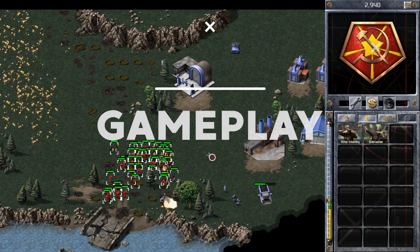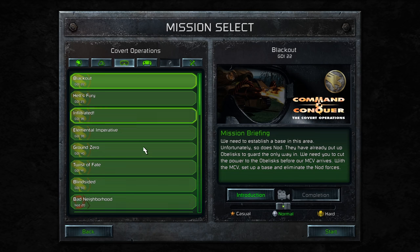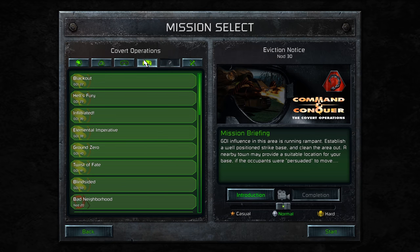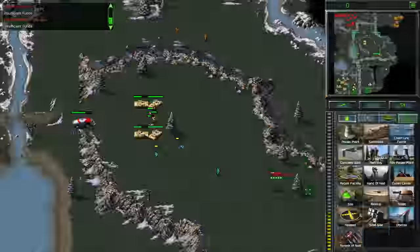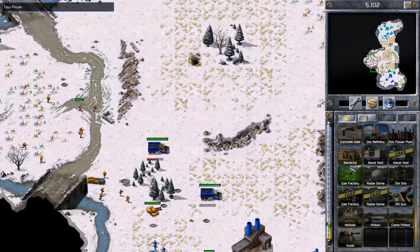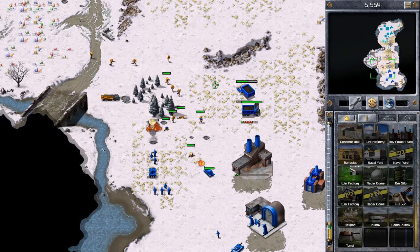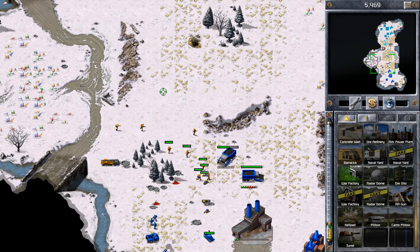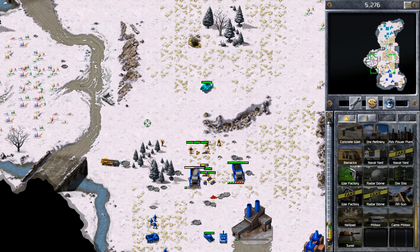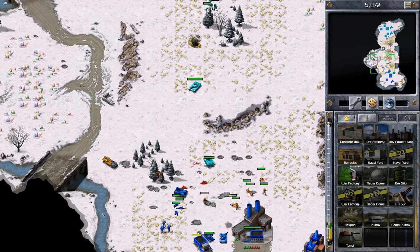As for content, everything released for Tiberian Dawn and Red Alert is included here — campaigns, skirmish, multiplayer, expansions, console-only missions, everything. It's great to have it all in one place, as there are likely many people who were unable to play it all throughout the years. And although I do have some issues with the gameplay, the pure value proposition from the amount of content available is certainly not one of them.